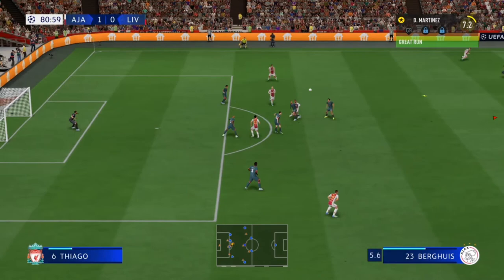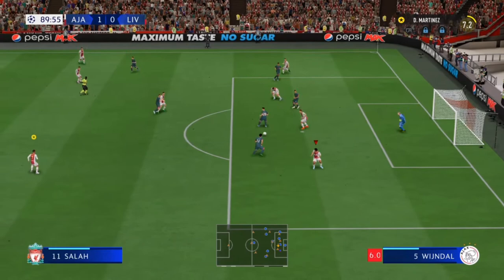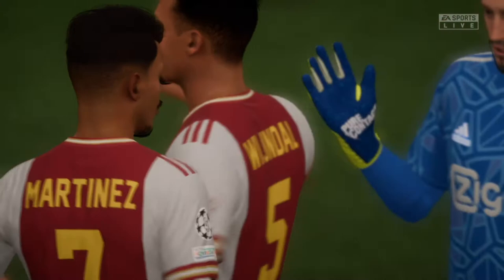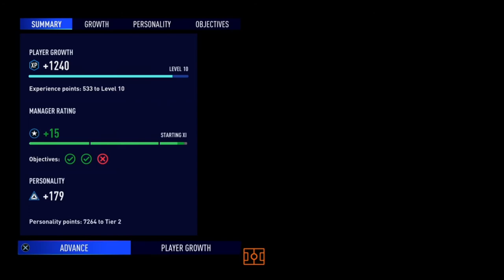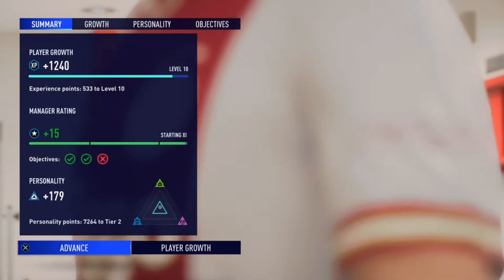Liverpool's Diaz — could this be a late equalizer? No, it's cleared by Ajax — they hold on. Another save by the goalkeeper and the match is over! Ajax have won 1-0. Brilliant performance by the Ajax goalkeeper, and you can see the joy from the Ajax fans and players as they came together to cause a major upset and beat Liverpool 1-0 at the Johan Cruyff Arena. Diego Martinez is only 533 XP away from level 10.